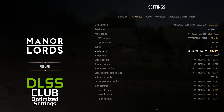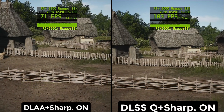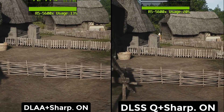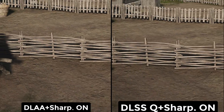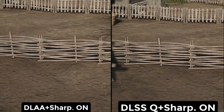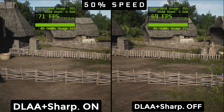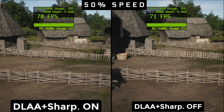Max framerate we set to unlimited — PC master race. Sharpening is a viable option only for people playing on native resolution. If you decide to use it with DLSS or even DLAA, it does interfere with the AI algorithm, causing shimmering on edges of objects in motion. In our guide we recommend turning it off to avoid bad interactions with DLSS and DLAA.